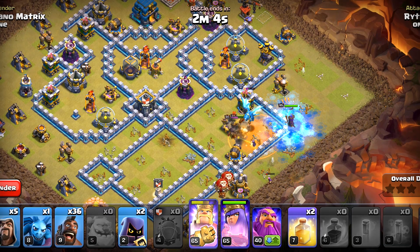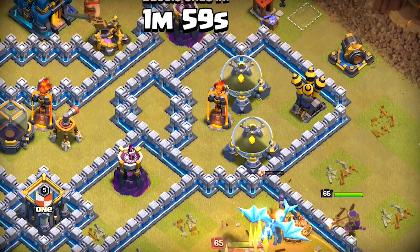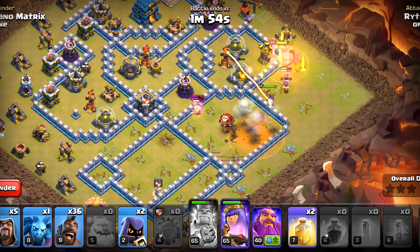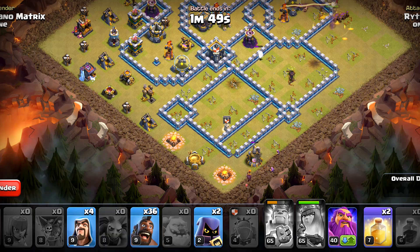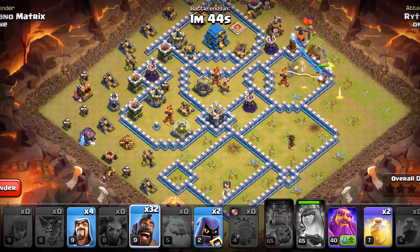Use the King ability in a bit. I want those Barbarians out, because we're just about to engage a single target Inferno Tower. This single Inferno is set on our Queen, so we'll use Queen ability. We'll deploy a Wizard, Archer, and the only Minion. The Queen should be able to pick up that Inferno Tower. Okay, let's begin our Hogs.